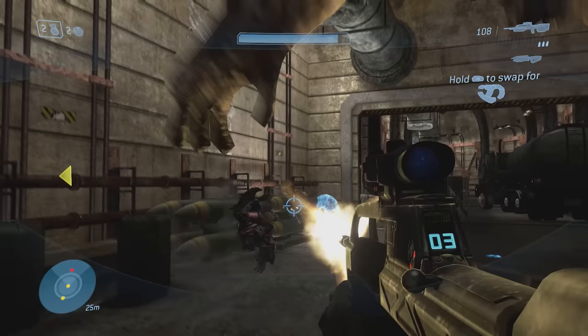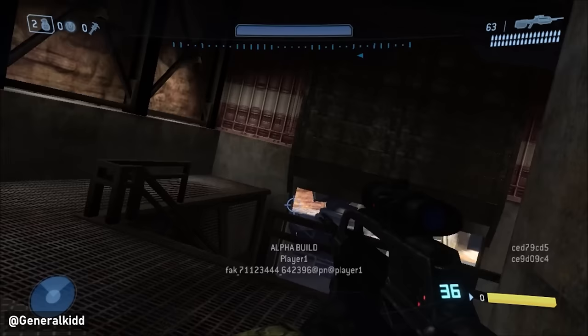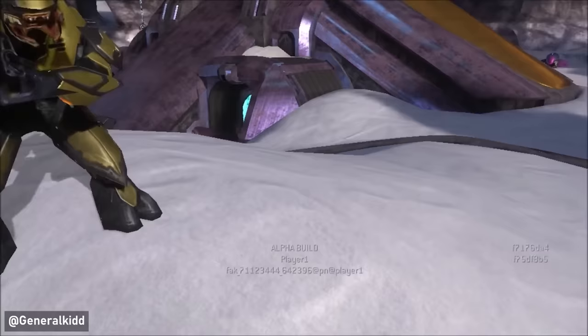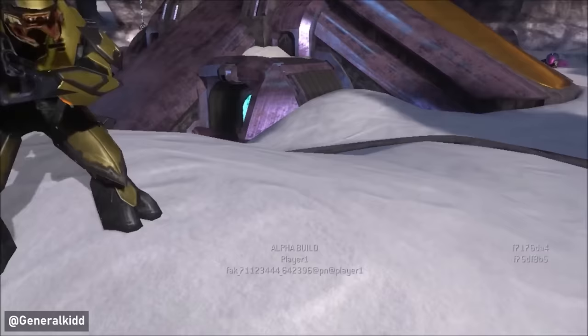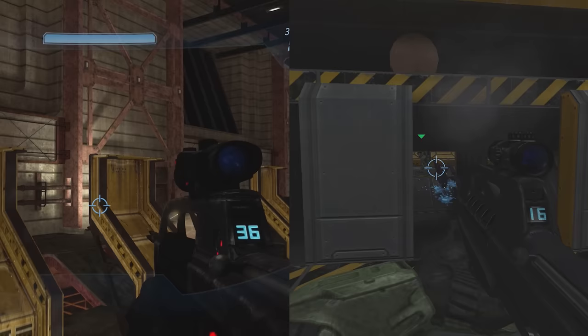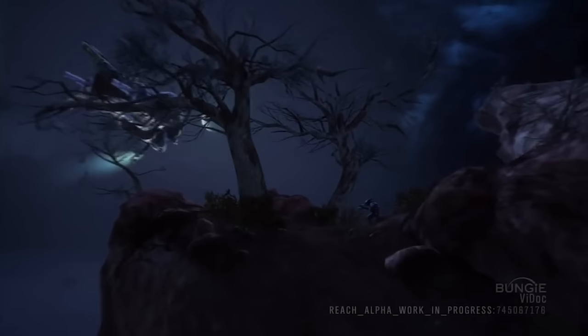Halo 3 definitely feels very detached from Halo 2 engine-wise since the graphics had a huge overhaul and all the weapons and animations were updated. However, a leak of an earlier alpha build of Halo 3 — known as the Pimps at Sea build — revealed something interesting: if you look at the Elites in that build, they were still using the original Halo 2 version of these characters before the updated design that would later be introduced for Halo 3. It's really cool to see those bridge connections between the games.